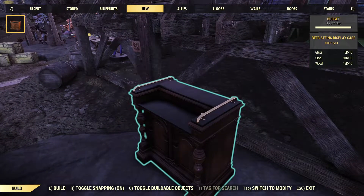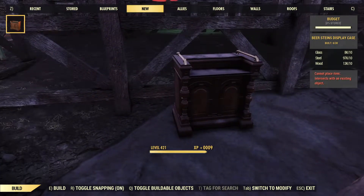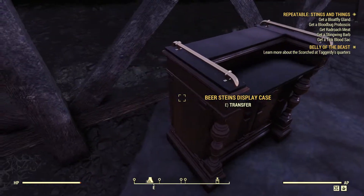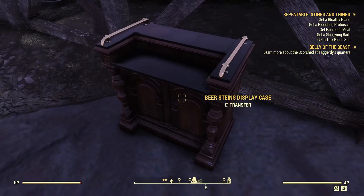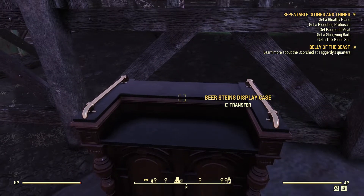As you can see, it's made of wood — a brown wood — and it has some metal handles on the sides. It can be a magnificent addition to your shelter or inside your vault, wherever you want.